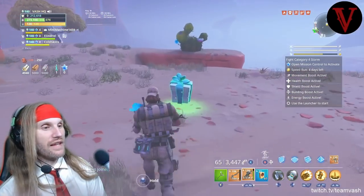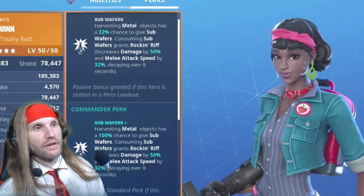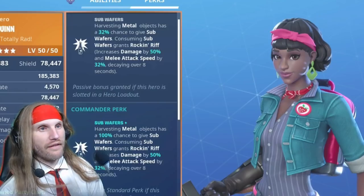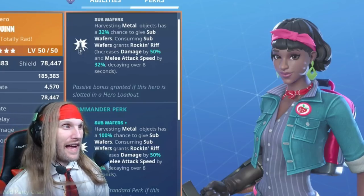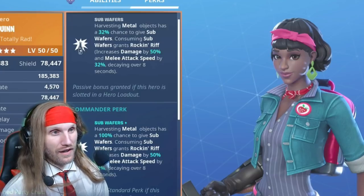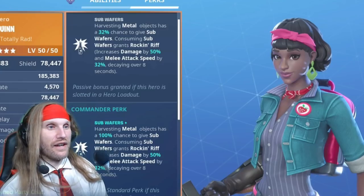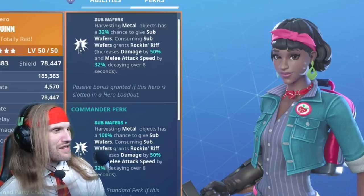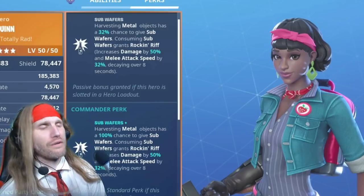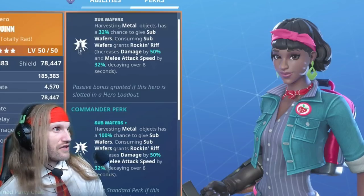Sub wafers are 100% consistent. This character — Main Stage Queen — gives you the ability to collect sub wafers whenever you harvest metal objects. Every time you break something metal there's a 32% chance you'll get sub wafers. This is problematic when you're on a level that has virtually no metal whatsoever — I came up against this in a forest/grasslands area and I couldn't find anything, even in the caves, getting almost nothing. There's just no metal anywhere — starving for metal.